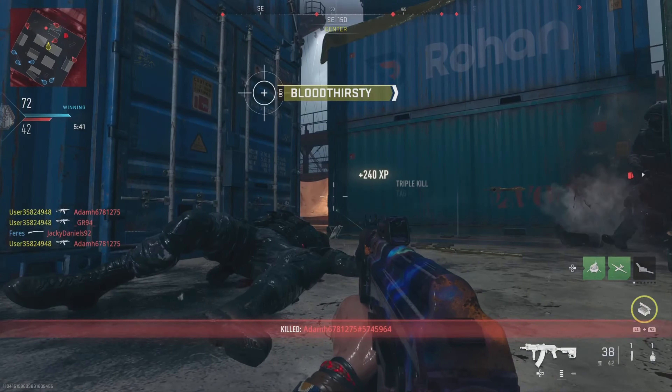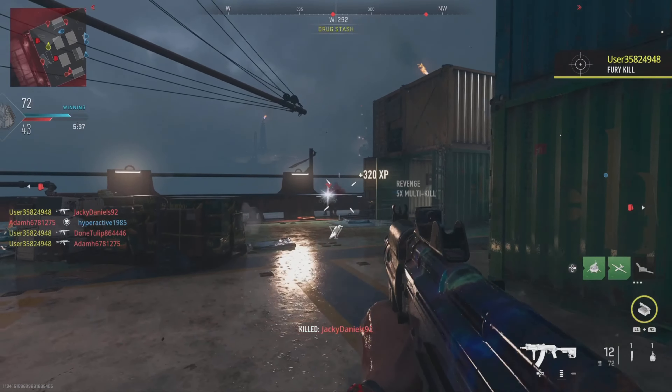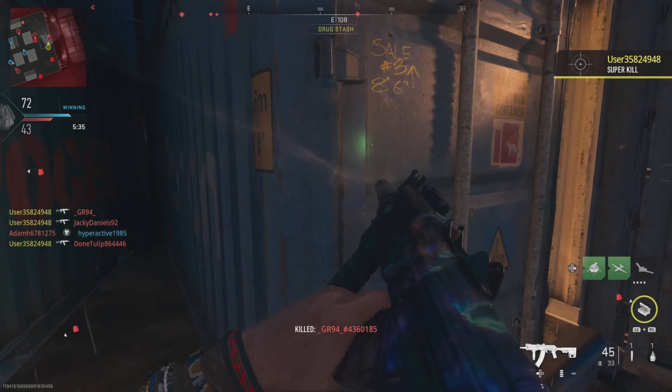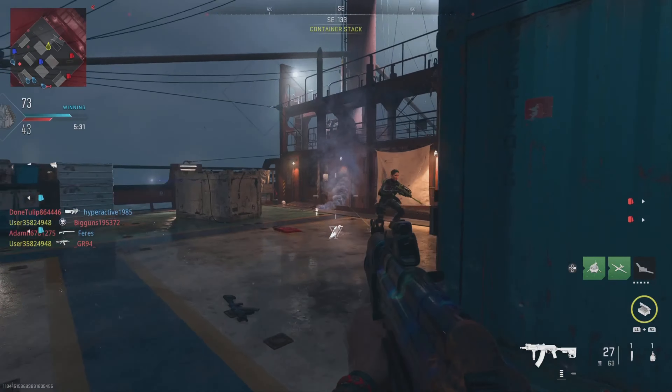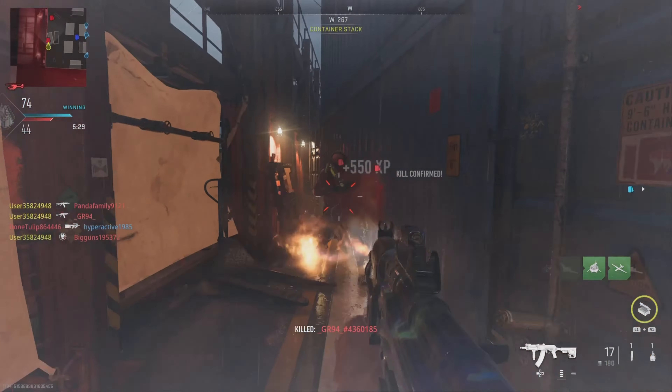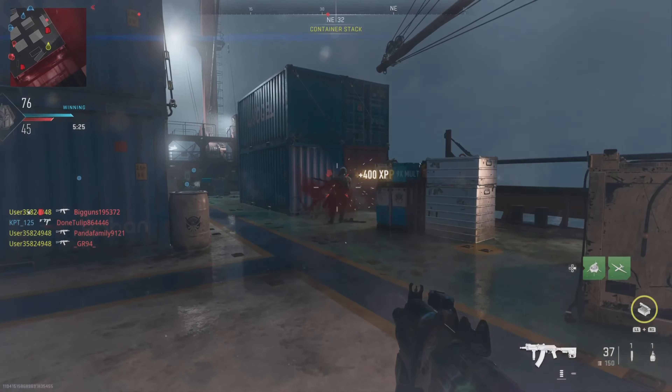I'm also playing on shipment so I can get all my kills at close range. I'm trying to patrol the center of the map to keep my kills as close as possible. If I go down the sides, I'm risking challenging people across the map, and a lot of the time I'm probably not going to win that when I'm hip-firing. So I'm trying to stick to the middle of the map.